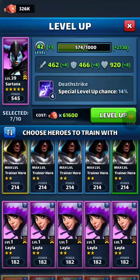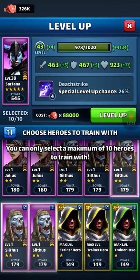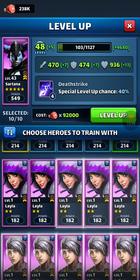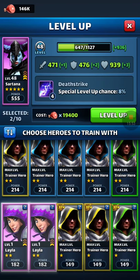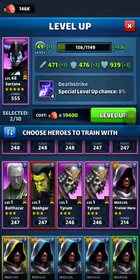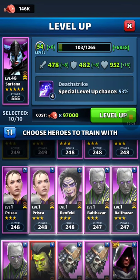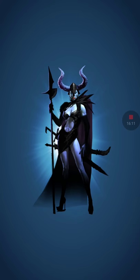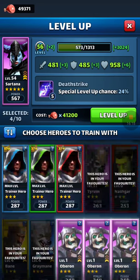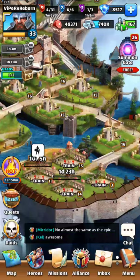I'm going to skip the trainer heroes... well, we're at the trainer heroes, so I'm going to go with the purple ones now. Now we're on to level 3 heroes here, so I'm going to start using them. I'm not going to use them for anything else — they're being eaten. Another special skill improvement there, which is great. We're going to use... we're definitely out of food.